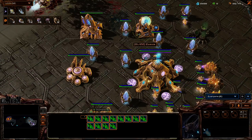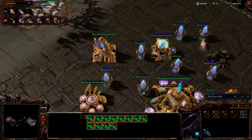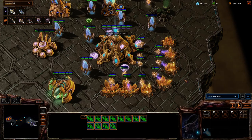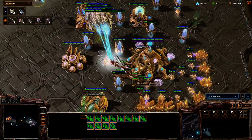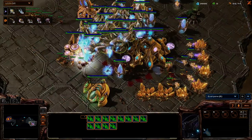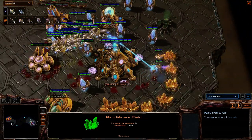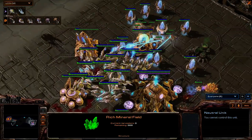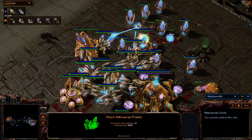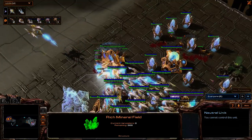Now, Zovia, I'll mention that it is normally part of the Speedcraft meta to get 200 supply immediately. You just spam a bunch of pylons and then start building everything. If you built, say, 25 Stargates, you could get max Void Rays quite, quite quickly.